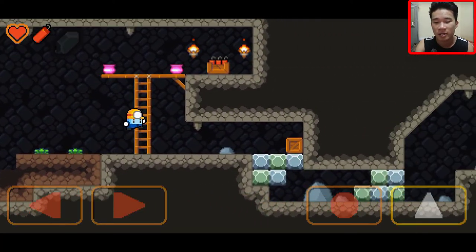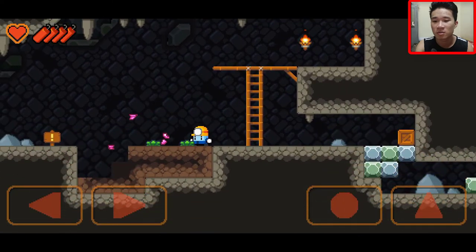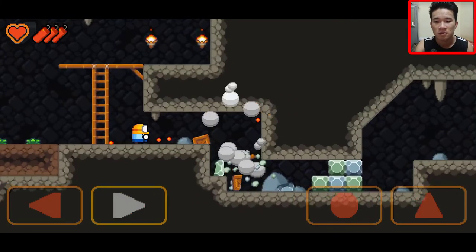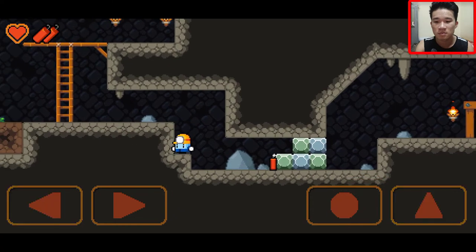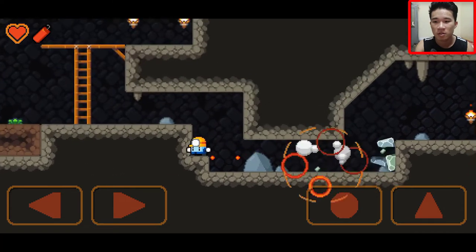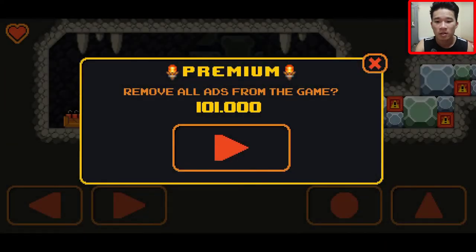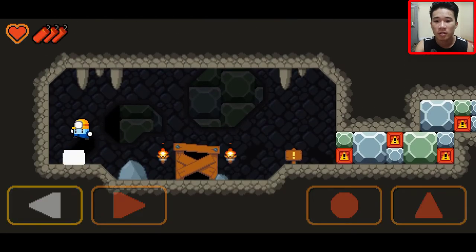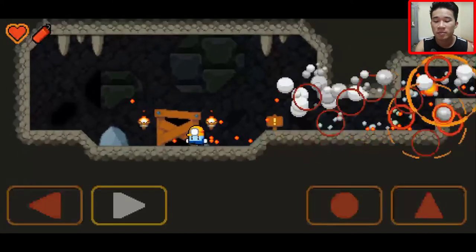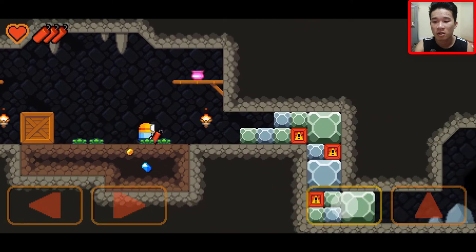Put down the bomb right there and wait for the soil to blow. I have to use 2 TNTs to break it. The way out is right here. There's a chain found out so much — and it's a premium. If you want to be a premium, you can buy it or not — you can try it with a free plan.